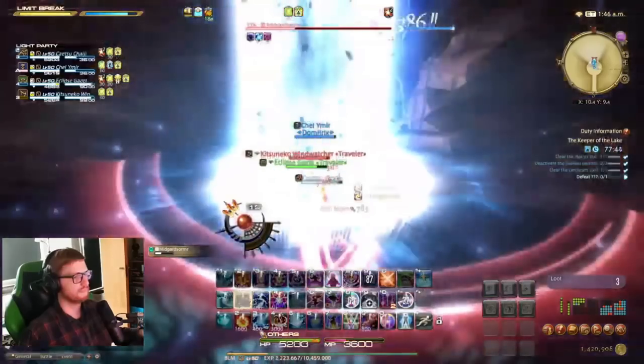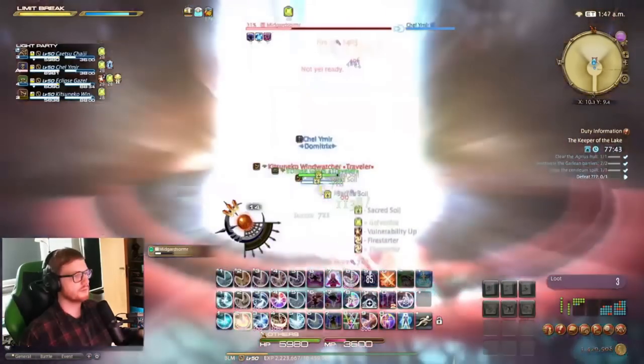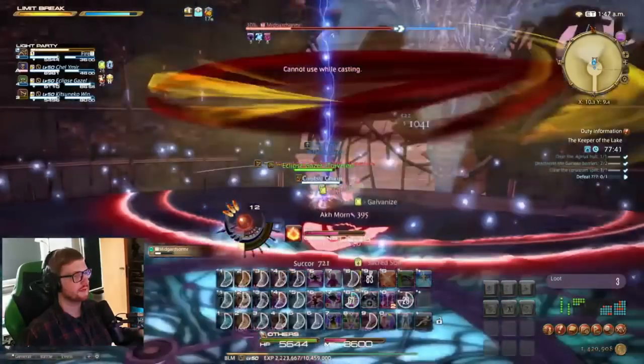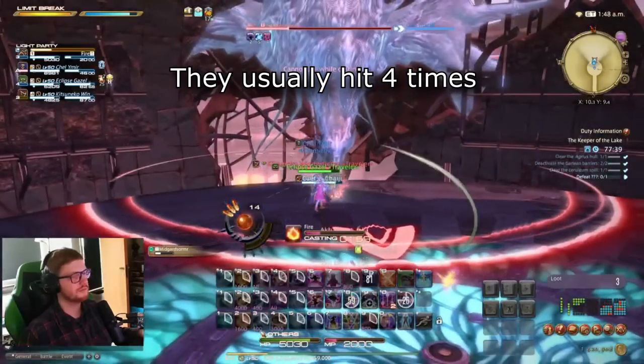Notably, many dragon bosses use this type of stack marker, and they will usually have a weirdly long pause between the first and second blast, so don't be too hasty to move out. The amount of stack markers tend to indicate the amount of hits the mechanic will deal.